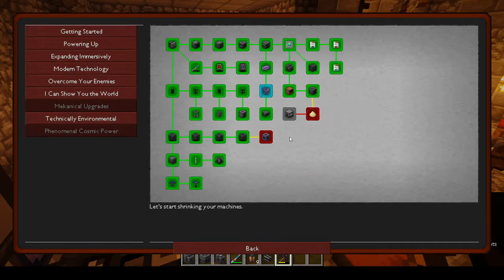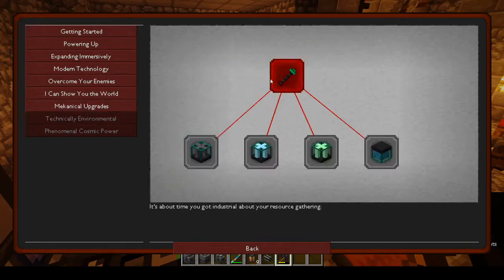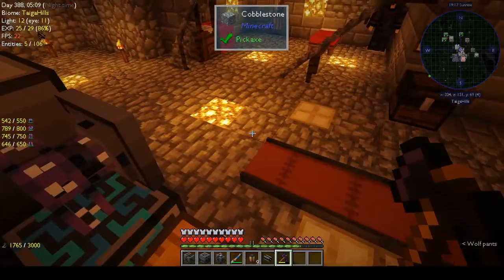We finished the 'I Can Show You the World' tab. Mechanical upgrades - we're working our way through that. The next one is Environmental Tech, so let's make the Assembler and see if that opens up anything.